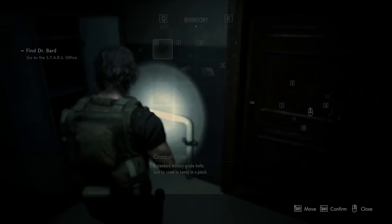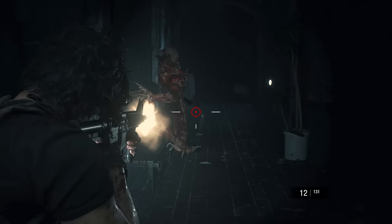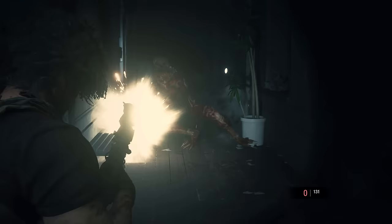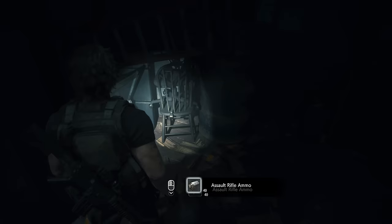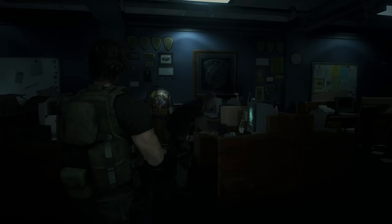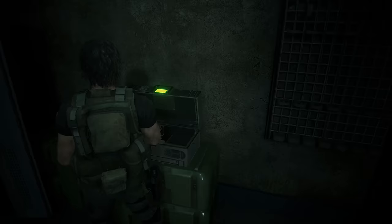There are two more zombies around this corner — be ready for them. One more is going to burst through the door — spray at him. Open up these lockers to get another bit of ammo. There's also a first aid spray which I grabbed by mistake. Equip your flashbang before you run through this door, throw it at the licker, get him stunned up, then spray at him to get rid of him. He's dead. More assault rifle ammo in this box. Once you've dealt with that, we're going to head into the STARS office. We'll have a cutscene with Tyrell — skip that. When you gain control, head to your left, grab the flash grenade, open up this box with the STARS card, and there are some more assault rifle rounds in there.